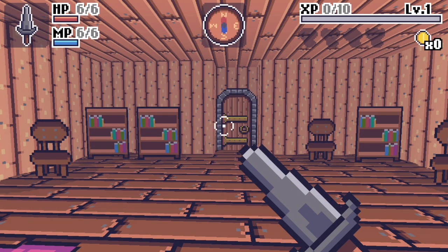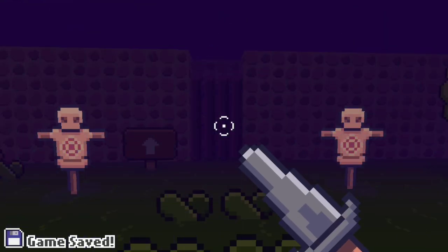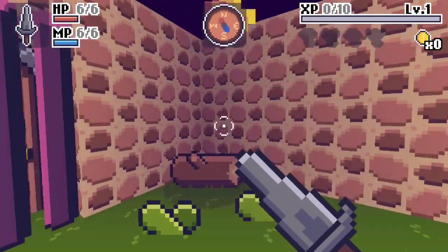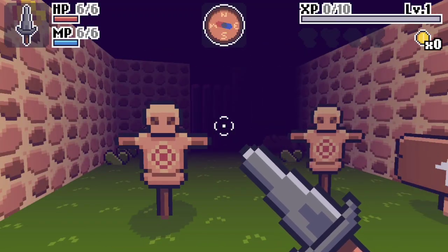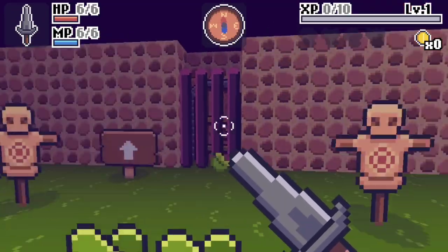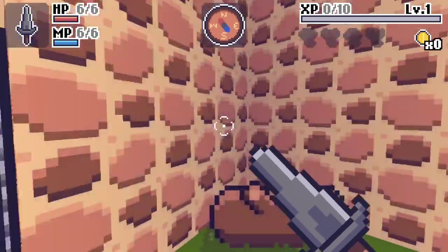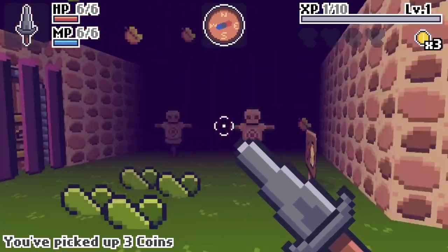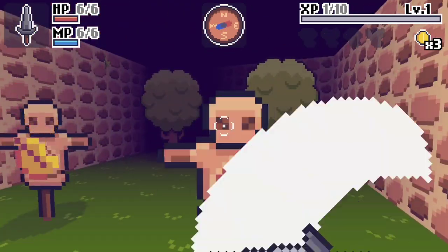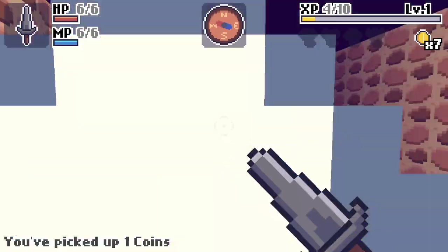Here we've got Witch Rise on Xbox Series X. This is one of Light Up's most recent titles, available now on all major platforms. In this game, you play as a witch who has been turned into a pig by a fallen witch, and it's up to you to find the four scepters in order to return to human form. The game has you picking up a sword and staffs to utilize as weapons as you find them.